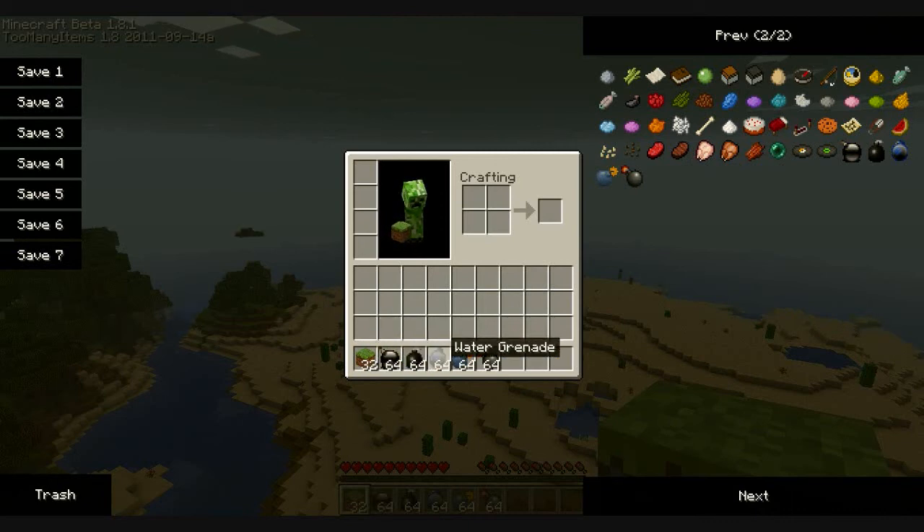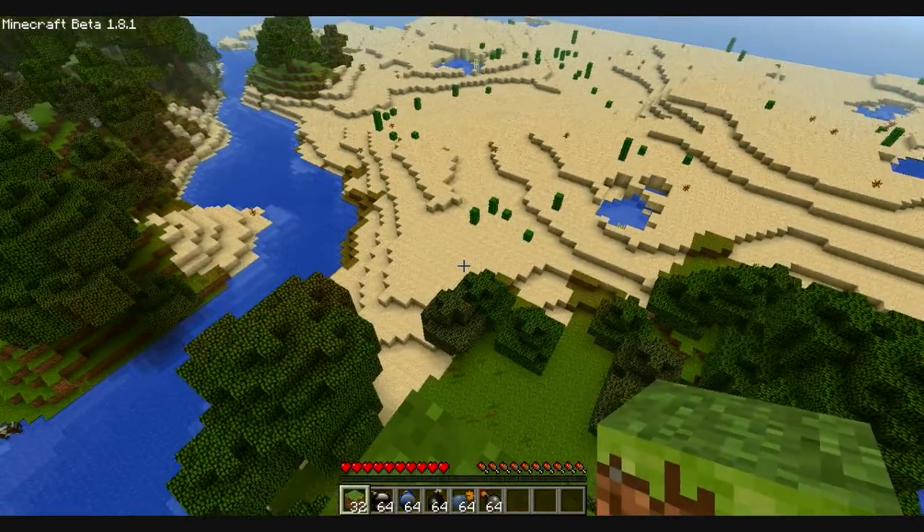Next we will use the water grenade. And afterwards we will use the frost grenade. Then the incendiary grenade — not sure how to pronounce that, sorry — but that is a fire grenade, starts a little fire. And then the nuclear grenade, which is very buggy.